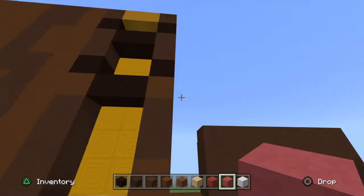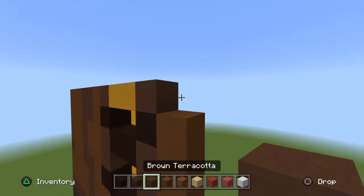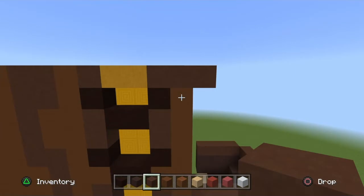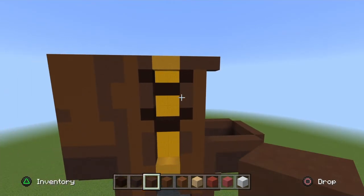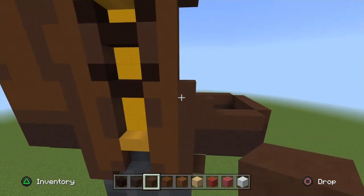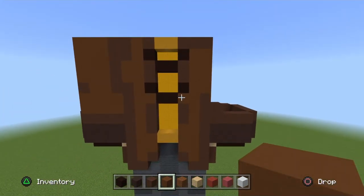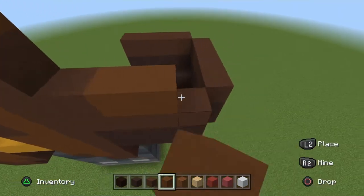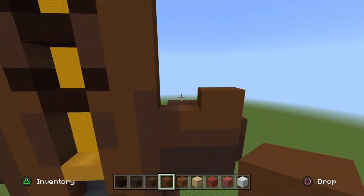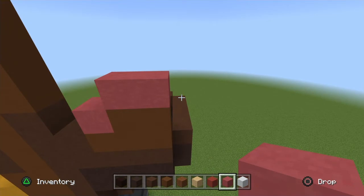With this column of brown concrete, go up to the last block, then get your brown terracotta and go across two blocks. Go to this column of brown terracotta down here — go in two and go up one on the far left, giving you this shape. Go up four brown concrete on top of that. Then go across three brown concrete in the bottom row, and go in two brown concrete from the far right. Get your pink terracotta and on top of each brown concrete, place one, just like so. Once done, you can drop your pink terracotta.